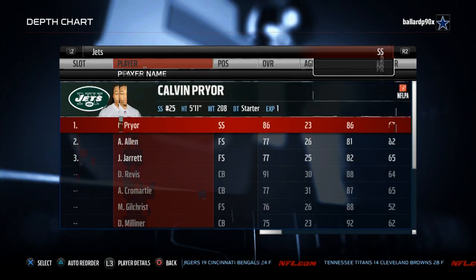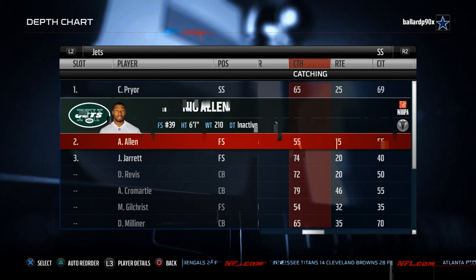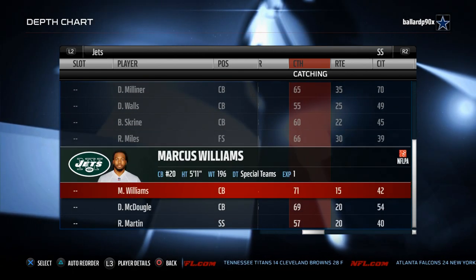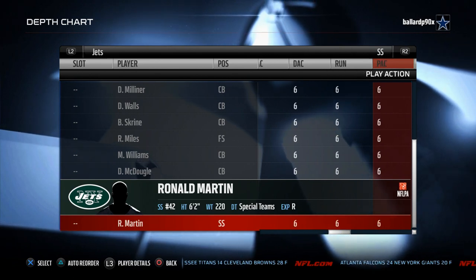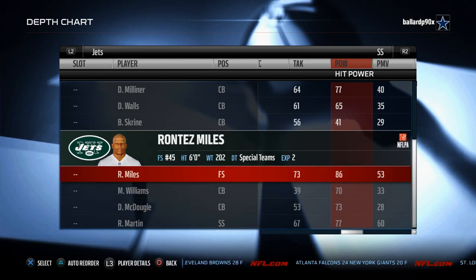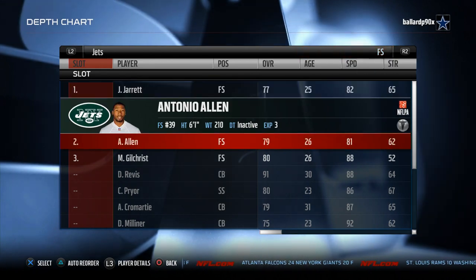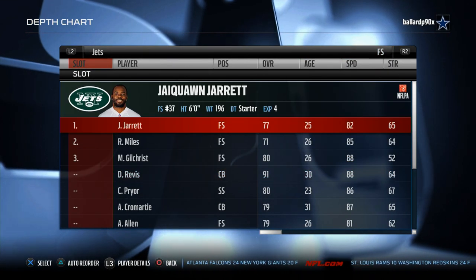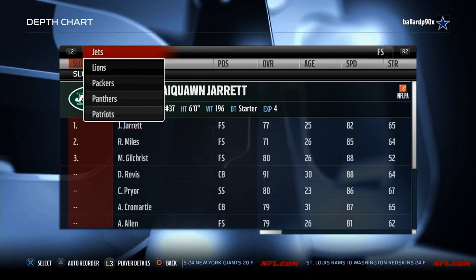Free safety: Jaiquawn Jarrett has 87 hit power, Calvin Pryor has 95 hit power — get him on the field. You don't need to use your linebackers with this team; you need to be usering Calvin Pryor. I put Jaiquawn Jarrett at free safety and user control him, with Pryor on the outside. Pryor has 65 catch, Jarrett 74 catching — this team gets turnovers. I personally think this team is the best, but they are number two on our list. Don't sleep on the New York Jets.